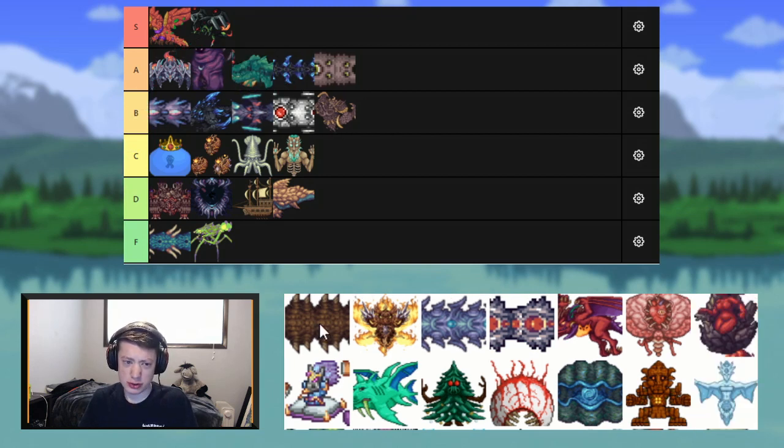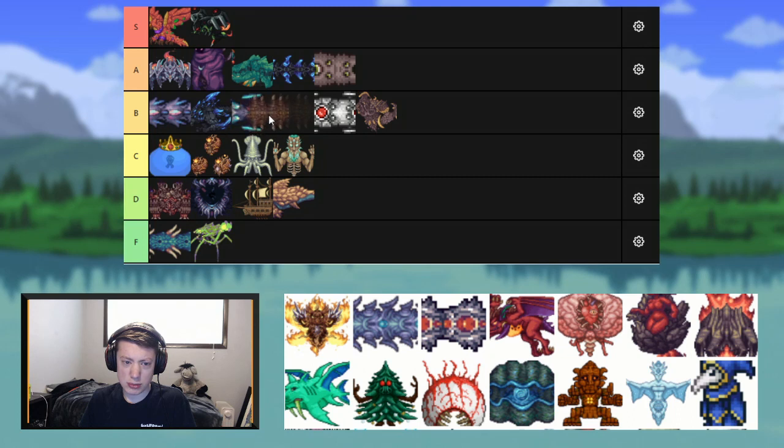Next up we have Desert Scourge — yet another worm, and the first boss of Calamity. It's a pretty cool fight; the music track is cool. I like it way more than its Aquatic Scourge counterpart. I'm going to throw it right around the mid-tier worm group.